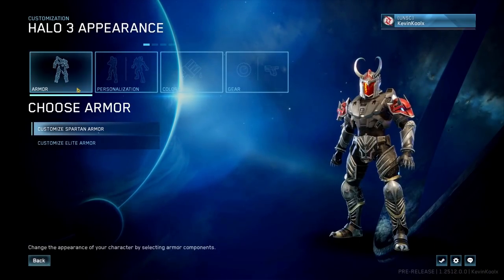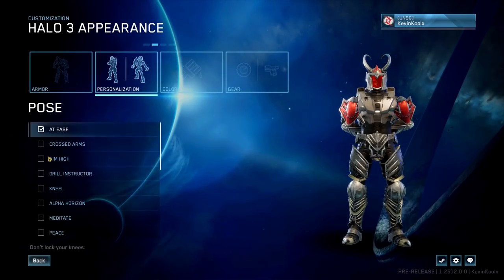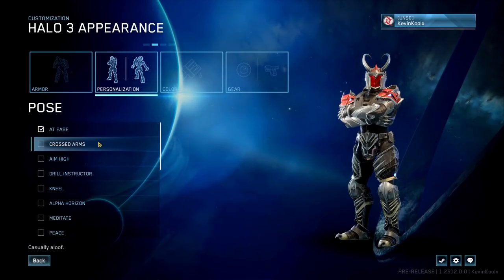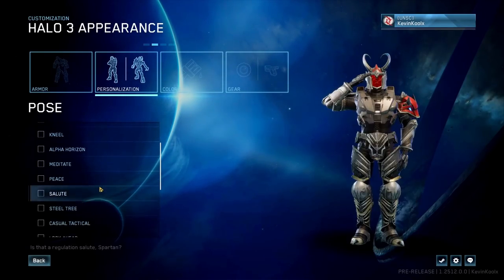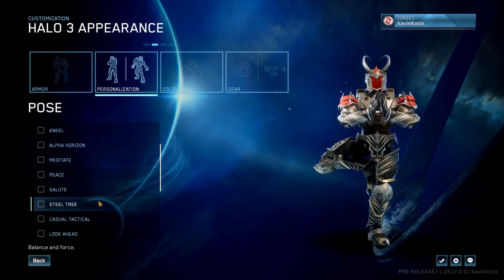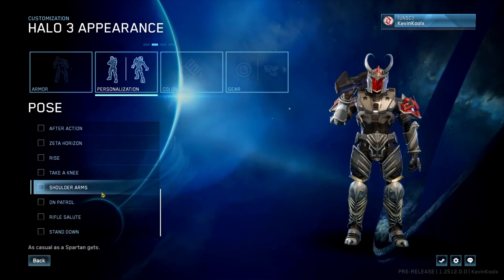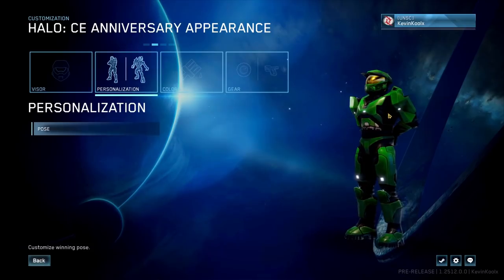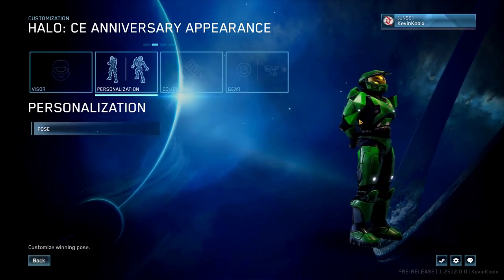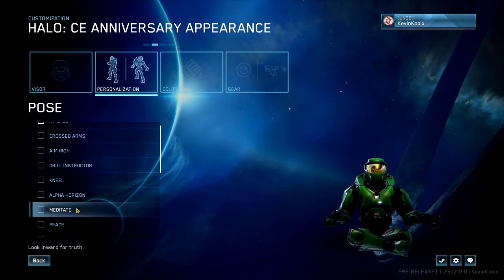Now about those poses — that's a brand new feature in MCC. Under Personalization you can choose a Pose. Options include: At Ease, Crossed Arm, Aim High, Drill Instructor, Kneel, Alpha Horizon, Meditation, Peace, Salute, and Steel Tree. You can even use the pose from Halo Infinite's original art piece. According to the Halo support site, at the end of a Halo 1 or Halo 3 match the top three players will be shown using their chosen poses — similar to what we have in Halo Infinite, but now coming to MCC.